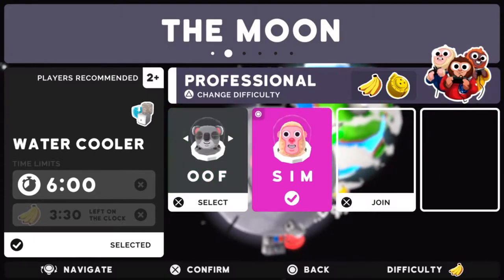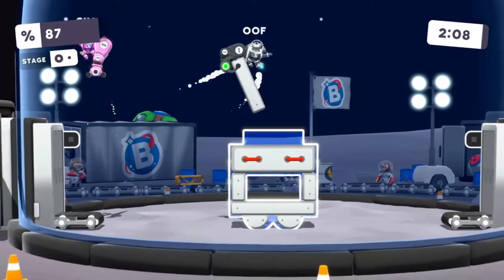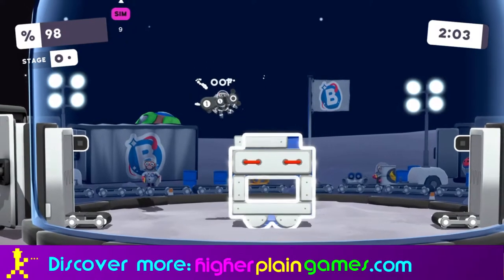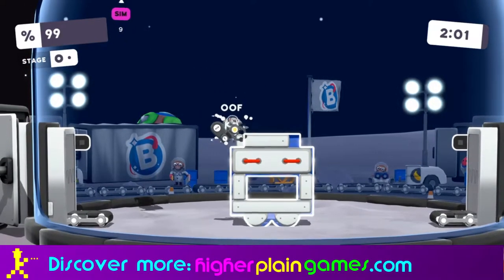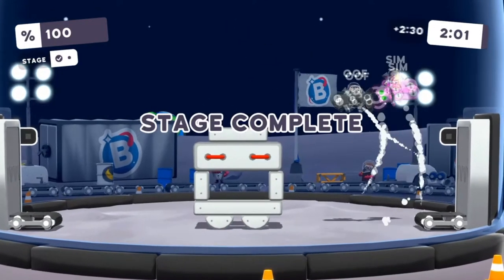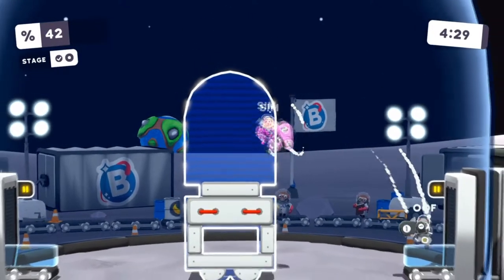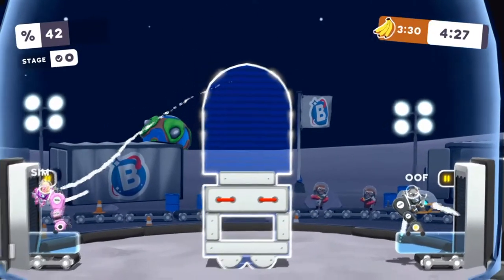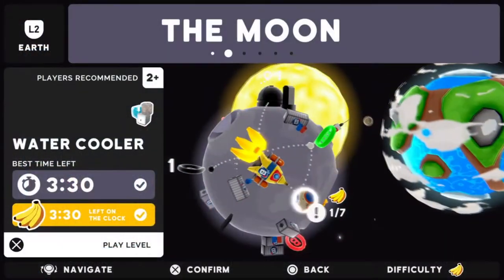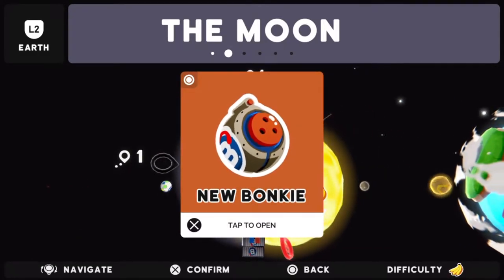You maneuver your space animal with one stick, and you control the direction of your giant mechanical arm with the face buttons on your controller. That takes a little bit of getting used to because the arm sticks out in one direction while you're moving another. I kept wanting to twin stick shooter the controls and it doesn't work like that because you're using the face buttons. So there's an initial brain re-calibration element that goes on with Bonkies before it kind of clicks and then you're like, ah I get it now.